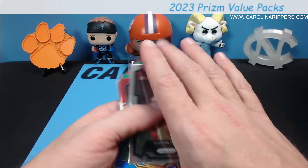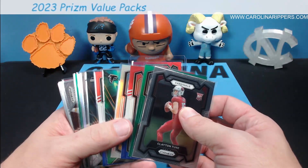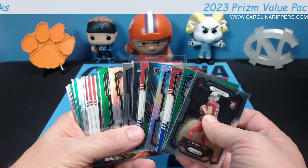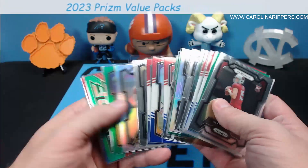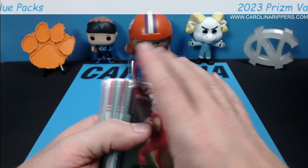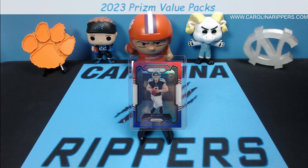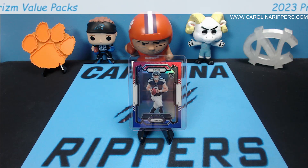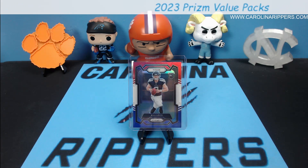All three packs from Target cost about $45 with a red card. Compared to a blaster at $30, these value packs offer much better parallel density — three silvers, six greens, and nine red white and blues across the three packs. Two greens and three red white and blues per pack is solid bang for your buck on parallels. Cole gives these a 7.5, which is one of his biggest retail scores — I'll go with a 7.2 just to disagree.